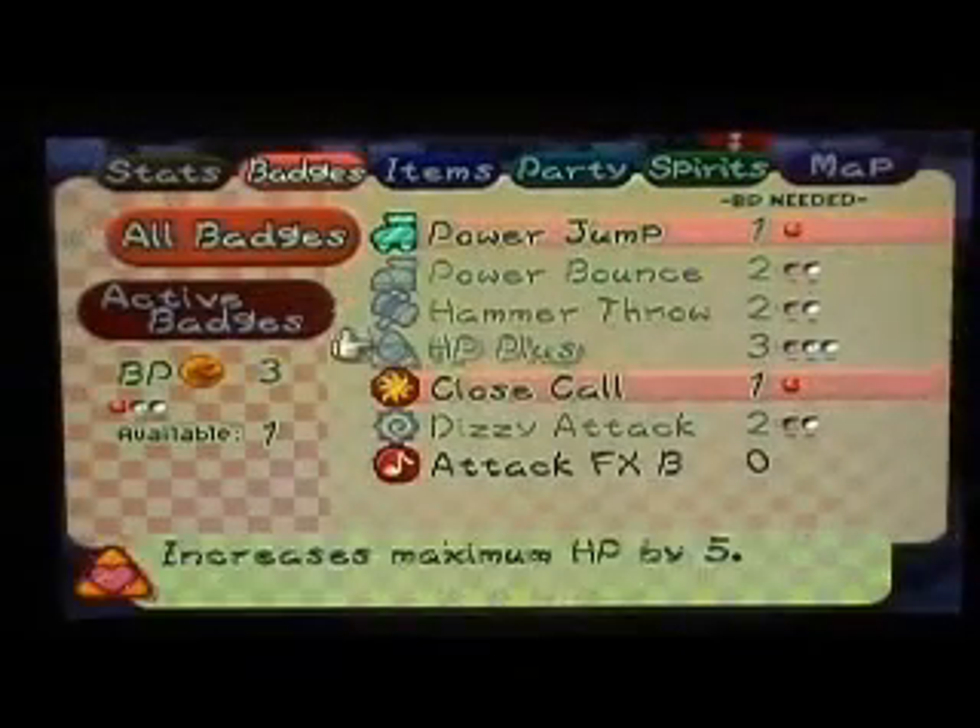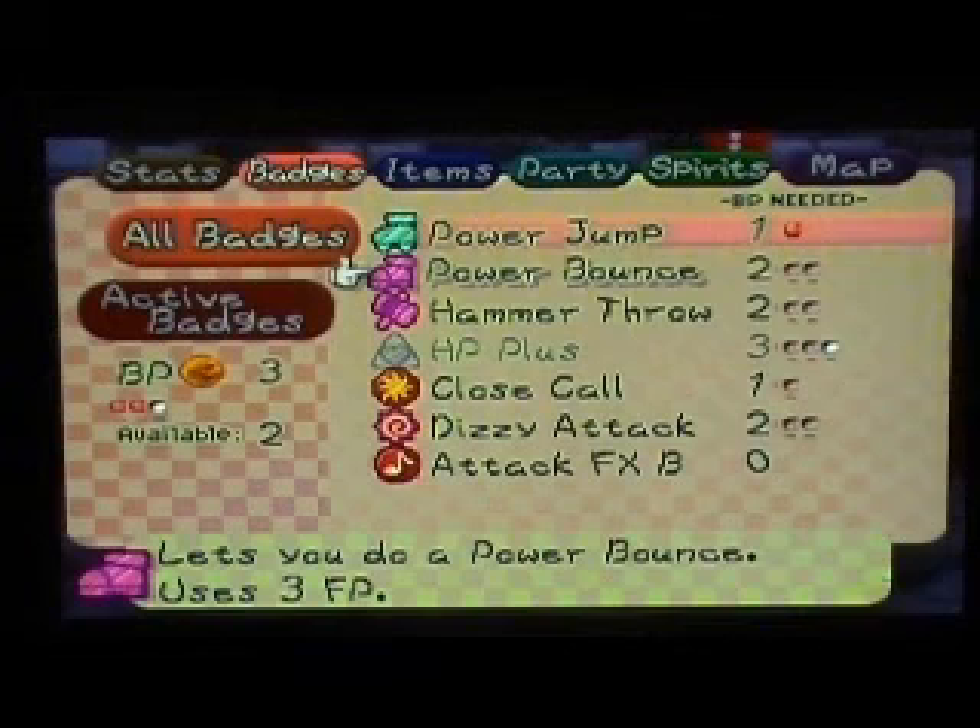You don't have to criticize me. Oh! I did it! Nice! Alright, so this is the Power Bounce. You'll be able to hit an enemy continuously. So let's equip it if we can. Oh nice, it's a really, really close call. The close call badge stinks.